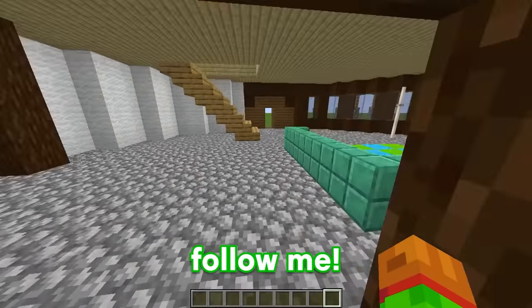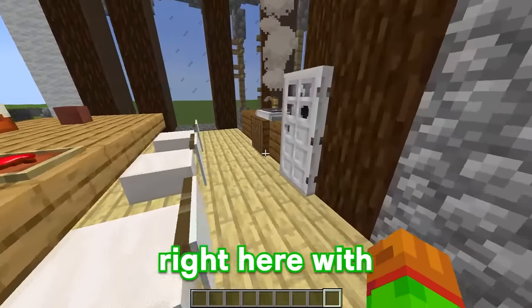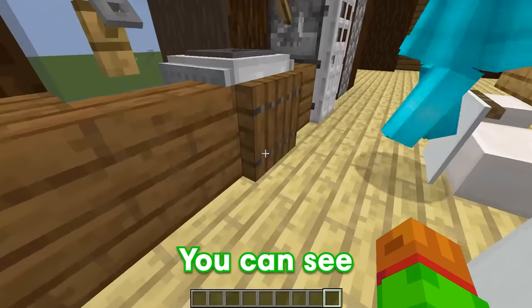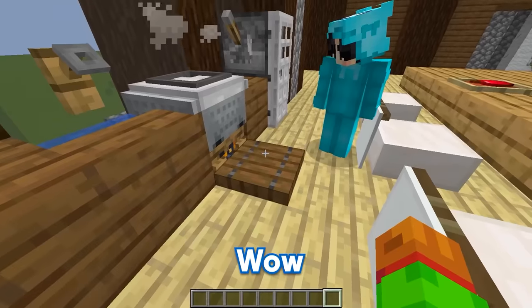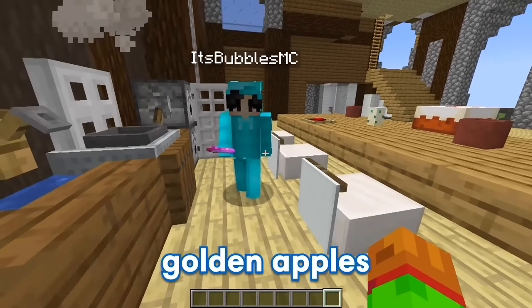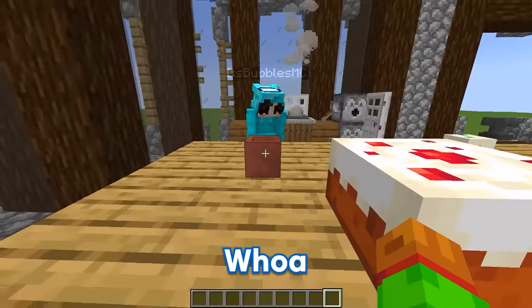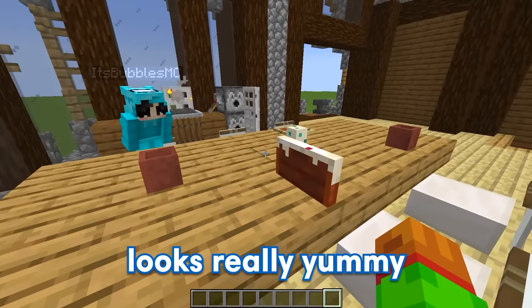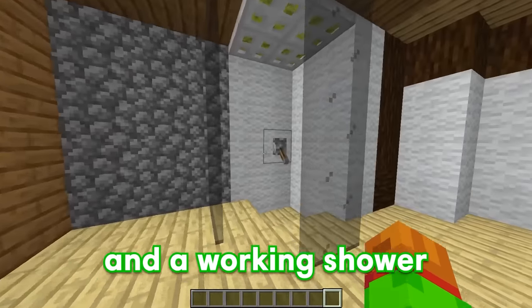We have two more floors to this house. Follow me. Two floors? As soon as we go up these stairs, we have our little kitchen right here with a stove, sink, and fridge. This stove is so cool, how did you make this? You can see how I made it by opening this trap door — we have a fireplace, minecart, and trapdoor. You're actually pretty good at building, GE. Your fridge has enchanted golden apples in them! Yup, and as soon as you get your food, we can eat it right here at this table. This cake looks really yummy. After we're done eating, we can make our way over to the bathroom right here, where we have a toilet and a working shower.